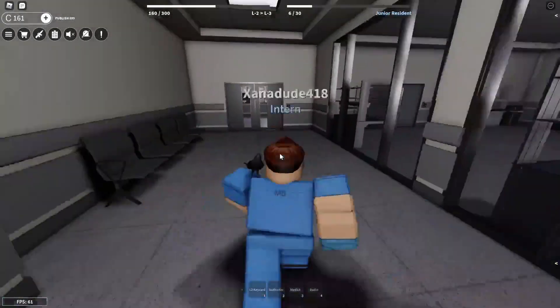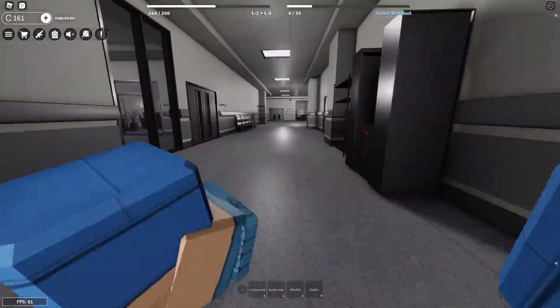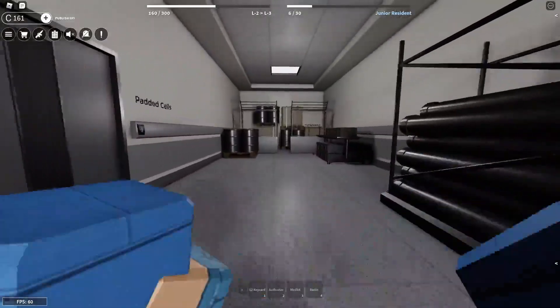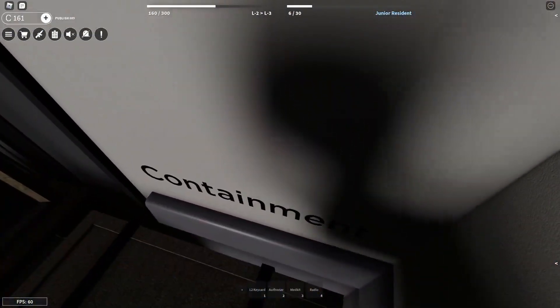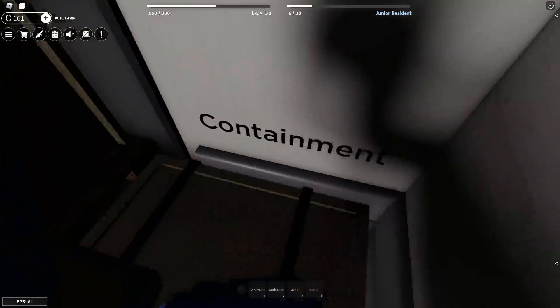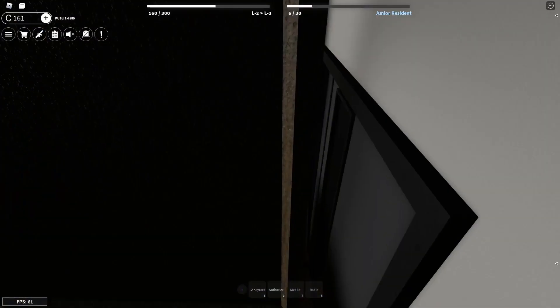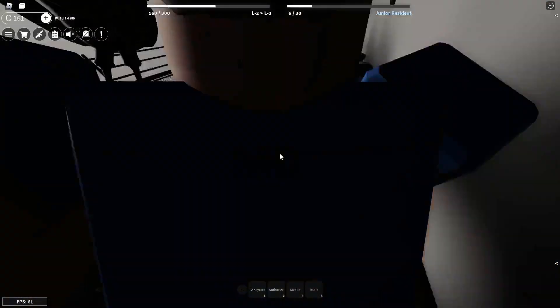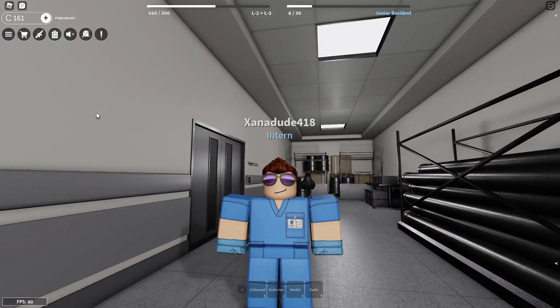This one's in the medical department, and it's kind of a makes-you-think one. If you look to the very end, past the padded cells, there is a door just titled 'Containment.' It's a door, but it's all blocked off, so you can't get into it.